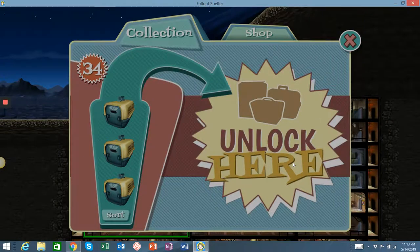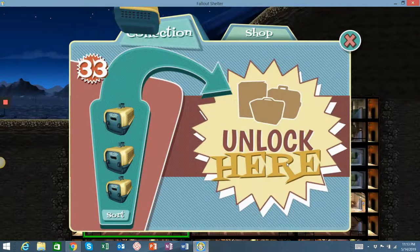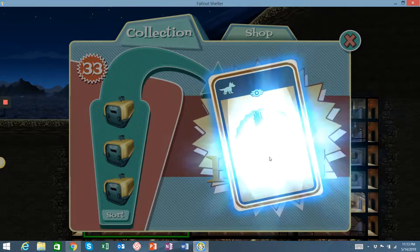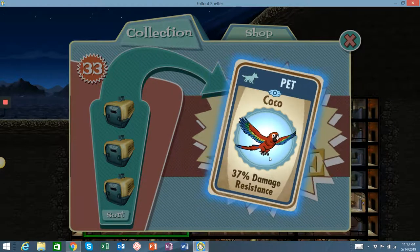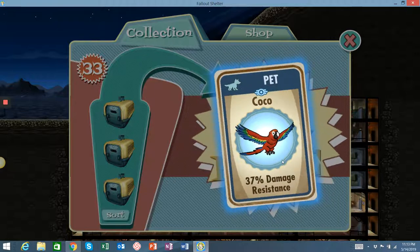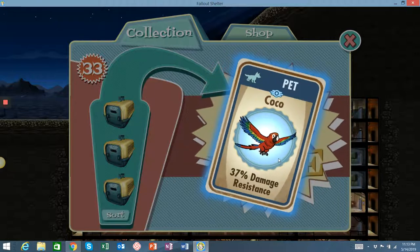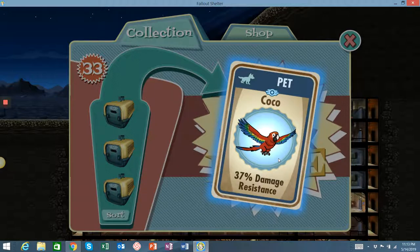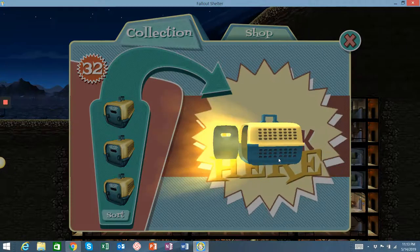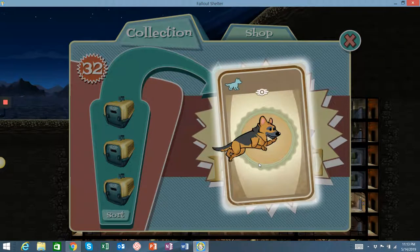Is it Abyssinian or something? If you know, you can comment. Coco, 30% damage resistance — those are really nice to have. That means every time they hit you, 30% of the damage is absorbed by Coco. So good on quests, good on sending somebody out to the wasteland, and even in front line defense like I have over there in that room.